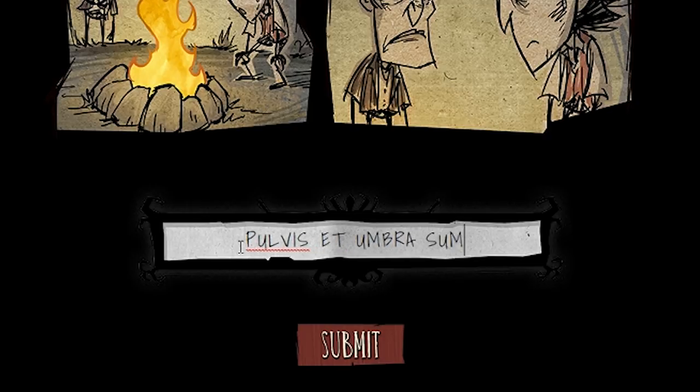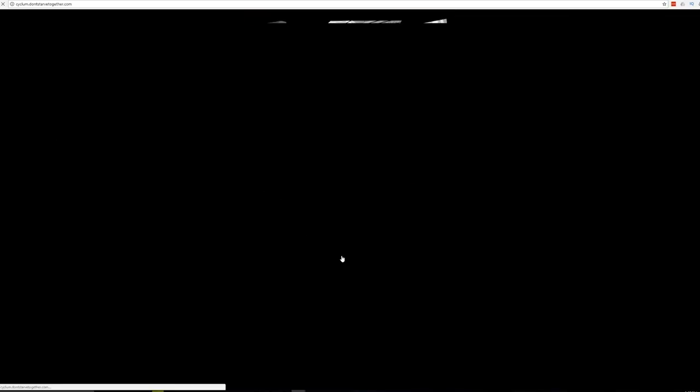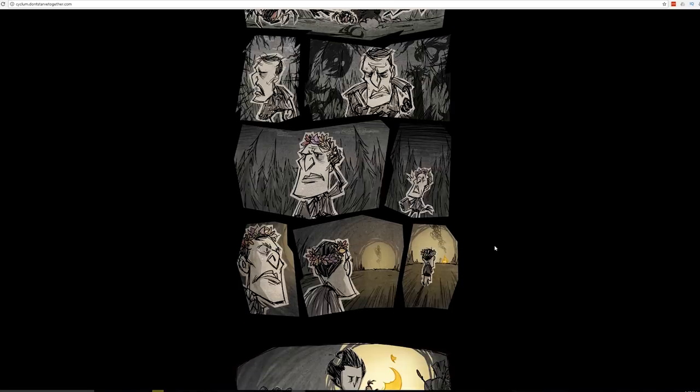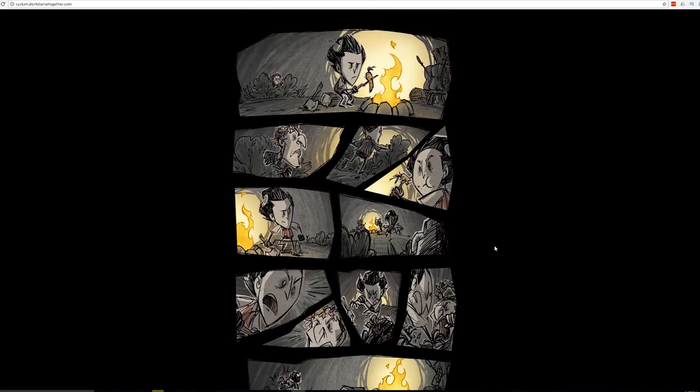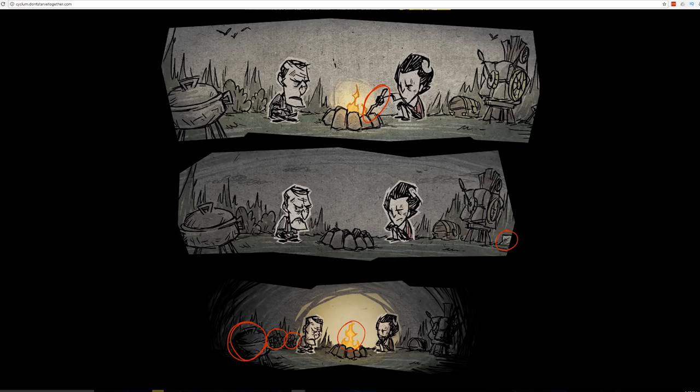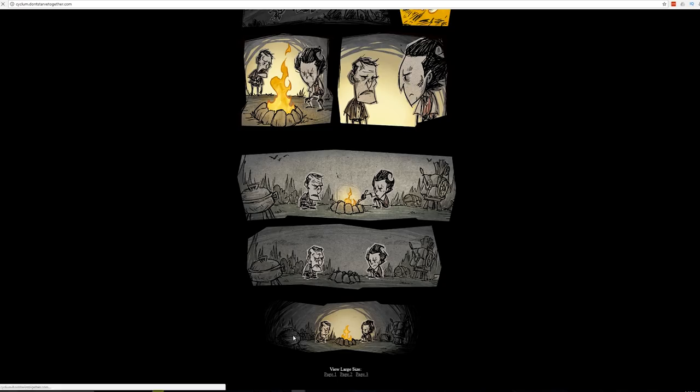After clicking submit, the comic itself will refresh and you should hear the Voxola soundtrack playing in the background. If you scroll all the way down to the bottom of this comic, you'll also notice it has updated with an additional three panels showing Wilson and Maxwell sitting around Wilson's campfire. To progress past this part, click on the stick Wilson is holding, the fire, and the crockpot in the first panel; click on the trap in the second panel; and the two berry bushes in the third panel. Credit for solving this part of the puzzle goes to the user by the name of LCOV.